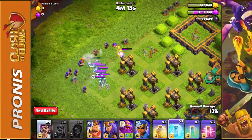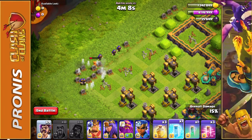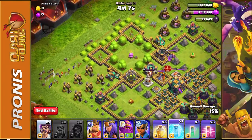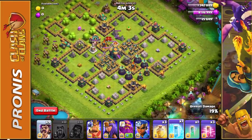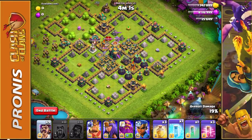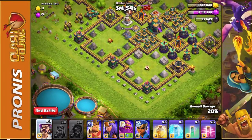We can do this. Just a couple more wizards. There we go. Now that we've gotten most of those troops taken out — this is pretty darn good right now. All we've got to do is figure out a method on how we're going to go about attacking.